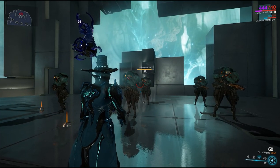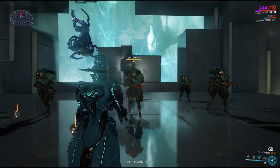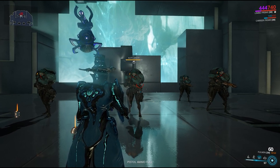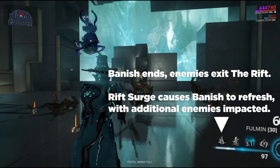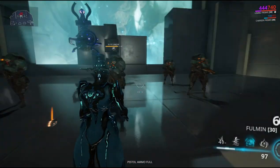Moving on to his third ability, Rift Surge. Rift Surge charges all enemies in the Rift within a radius to be surged with Rift energy. Upon exiting the Rift, enemies affected by Rift Surge will perform a radial banish, causing them and enemies around them to get thrown back into the Rift for a short period. This is great for keeping enemies in the Rift for a longer time.